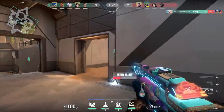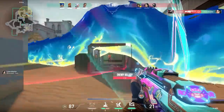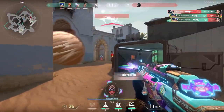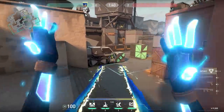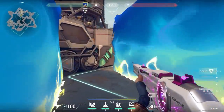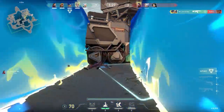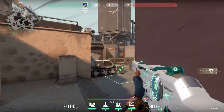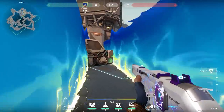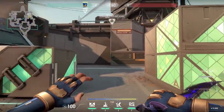Now let's talk about the C-ability, Fast Lane. If I had to make one golden rule about Neon, it's about her wall: aim over things and not towards things. If you aim towards things there will be a small gap. Take this clip on Bind for example — if you want to plant the spike and you aim towards the truck, there will be a small gap at the end. I had to find that out the hard way. You can fix it so easily: just aim a little bit above the truck and there will be no gap at all. In fact, your wall will extend all the way to the far back.